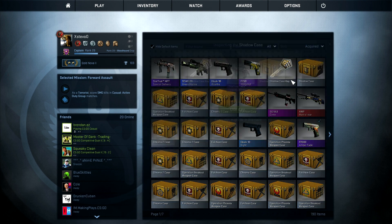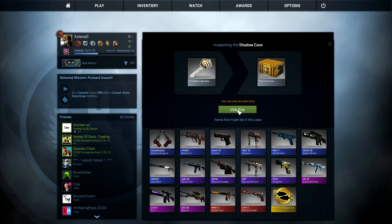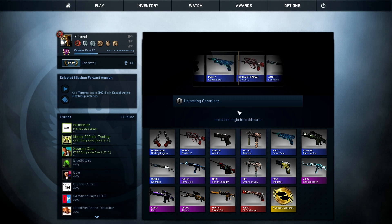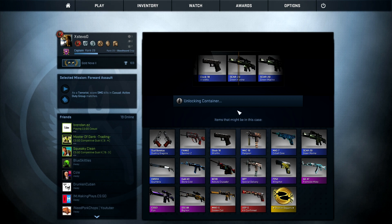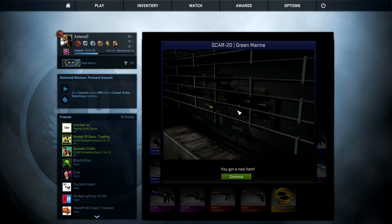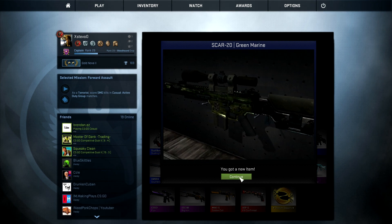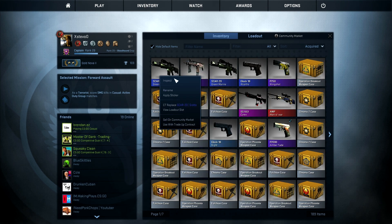Right guys, we've got one case left, so hopefully we'll get a red or a shadow dagger. Ooh, a red just went past then but won't get it. Alright, so another Scar 20 Green Marine — is it battle scarred? Battle scarred. Doesn't look too nice from the new cases.